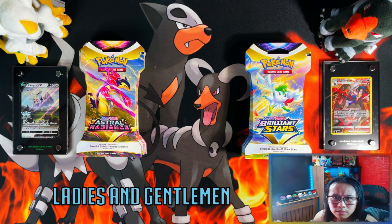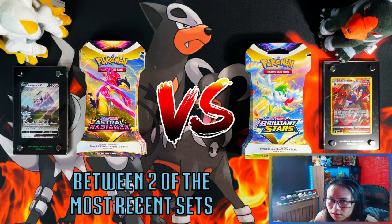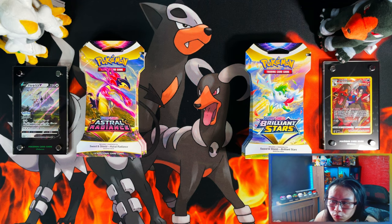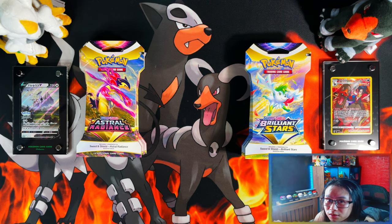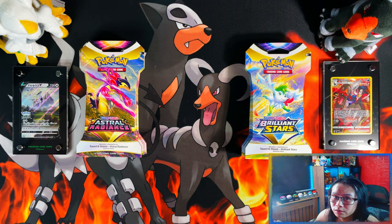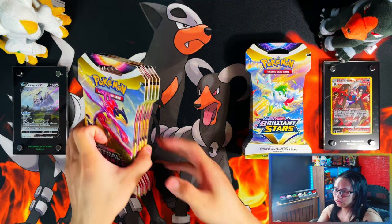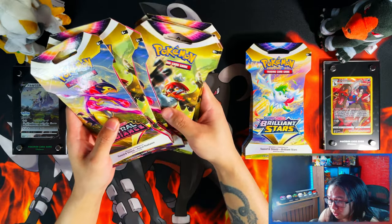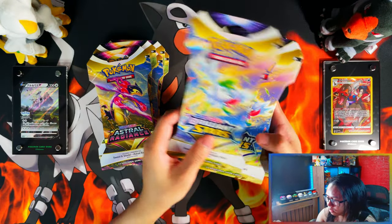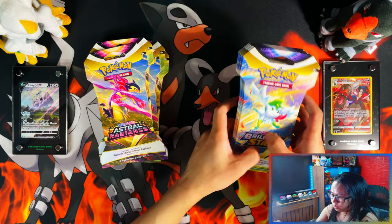Hello ladies and gentlemen, it's a pack battle between two of the most recent sets from Pokémon Sword and Shield. In the blue corner we have Astral Radiance, and in the red corner we have Brilliant Stars. On the left we have Astral Radiance, six packs to be exact, and on the right side we have Brilliant Stars, six packs as well. All of these are purchased from the Pokémon Center.